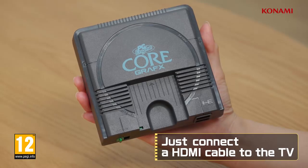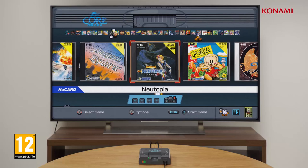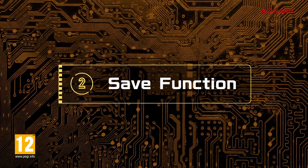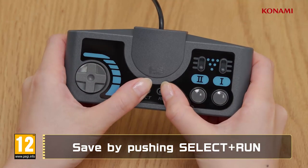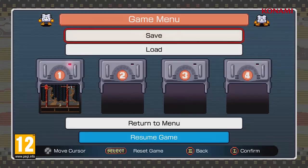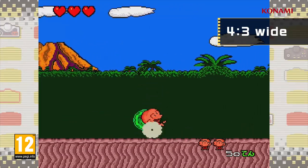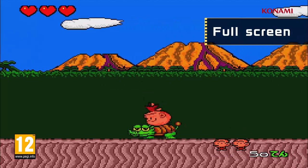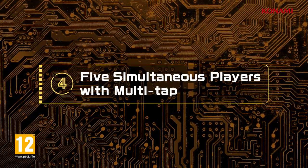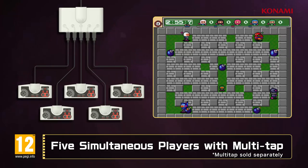How to play: just connect an HDMI cable to the TV and you can start playing easily and immediately. Easy save function — you can save and restart your games at any time. Display modes to choose from: you can choose HD size, or a mode that reproduces the scanning lines of CRT televisions for that retro feel. Five-person simultaneous play with multi-tap — by connecting the multi-tap, up to five people can play at the same time.